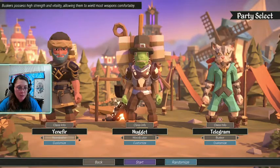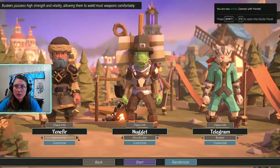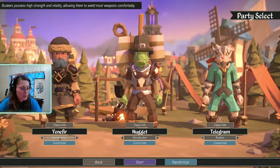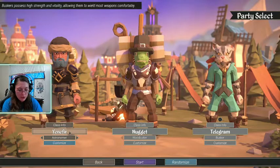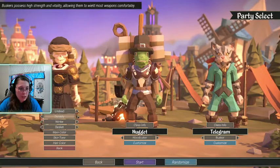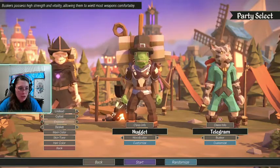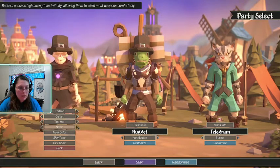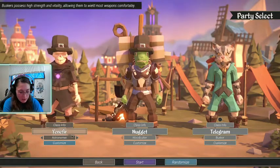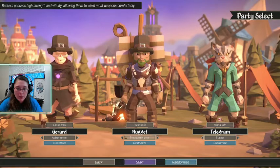Who do we want to play today? I think I want an association astronomer. And what should our astronomer's name be? Maybe we should make him undead — he's an astronomer, so let's make him look like a cultist, yeah, with a top hat. What kind of backpack? An old woman's backpack, that's fine. And I like the black for him. So let's call him Gerard.